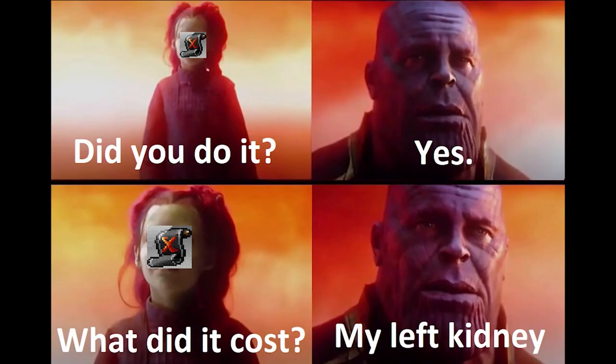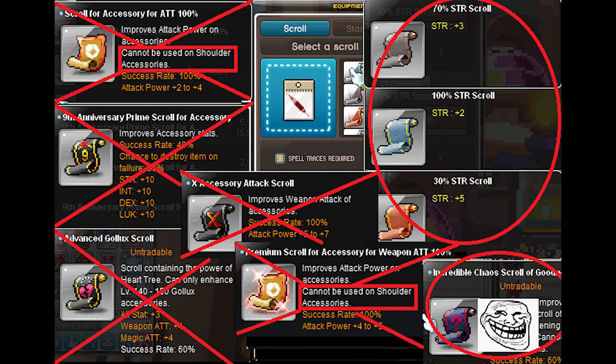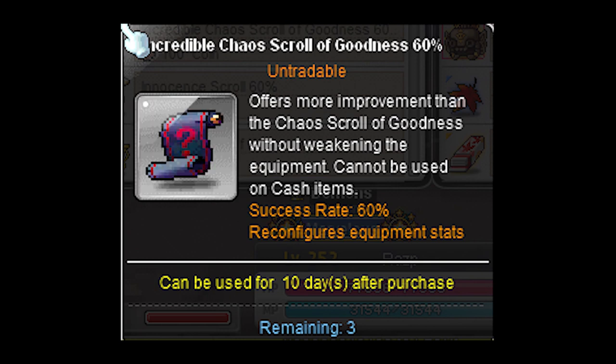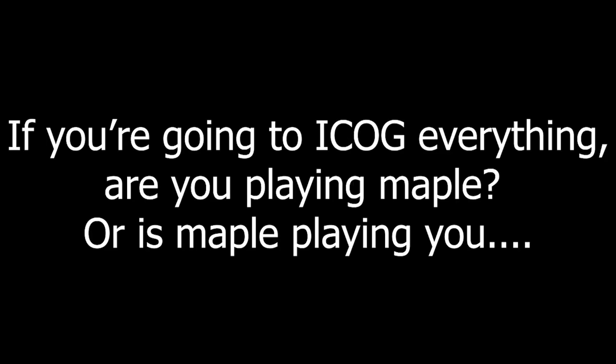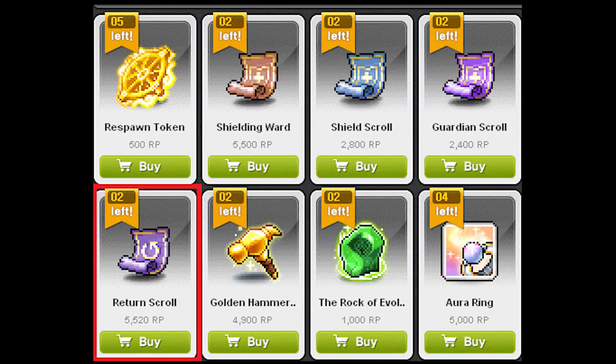For ICOGs on accessories, you'd use the same methods as with armors. It'll still be expensive but a lot less so, because accessories tend to have lower upgrade counts. For shoulder accessories, no armor or accessory scrolls will work on them, but ICOGs do. After hammering shoulders they only have three upgrade slots — you can innocent scroll until you get plus six attack and plus six stat, then use ICOGs with return scrolls for the remaining two slots.